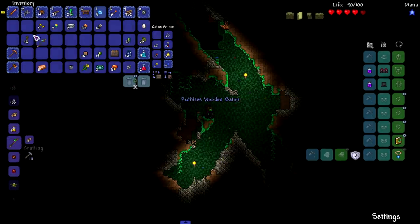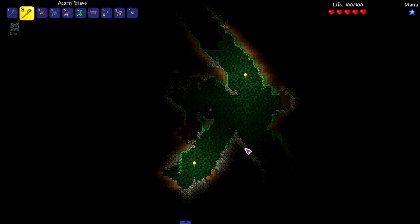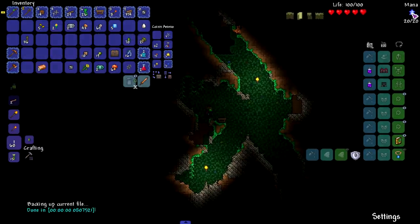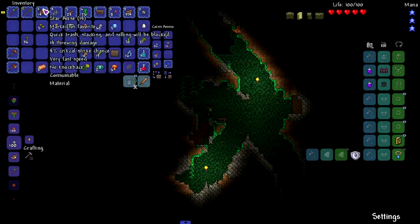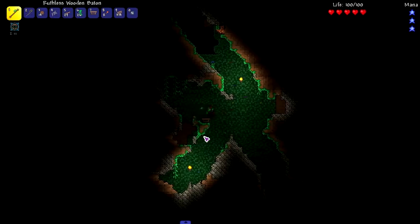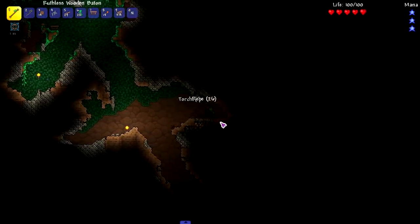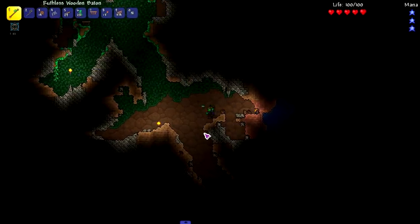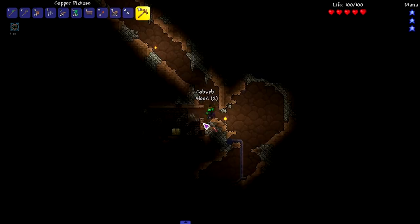There it is — the Baton! We got Ruthless on it, we can get rid of the shoddy one. Let's make the Acorn Stave while we're at it. It does exactly what it says — shoots an acorn. Right-click will summon a Nature Pixie, but that requires 200 mana — we're a little far away from that. The Baton spins a flimsy wooden baton around you. My girl's got moves — I didn't know she could work a baton that way. The animation is actually really good; the offhand actually grabs onto the other part of the baton. Great job on the animation, Thorium.